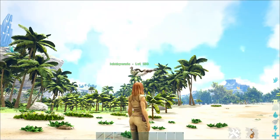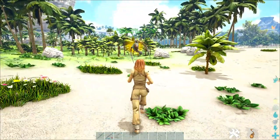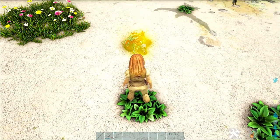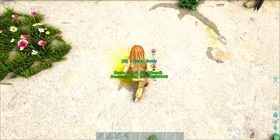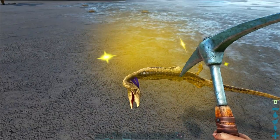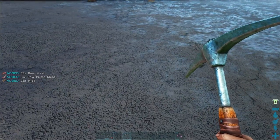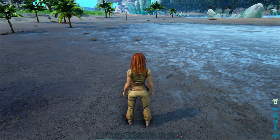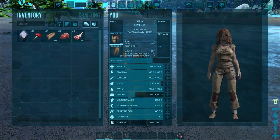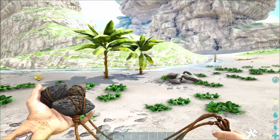You just need to set it to hunt and retrieve, then throw it and press attack on the dodos or whatever creature you want. If you need prime fish meat, set it to hunt and retrieve and throw it over the water — there need to be fish in the water — and it will kill them and bring them back to you. How to tame them? Just bola it, knock it out, then feed it fish. Simple.